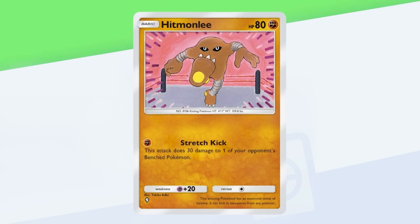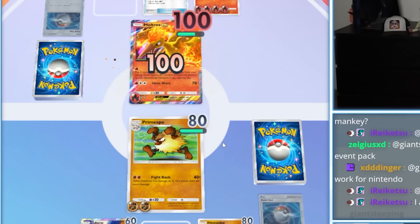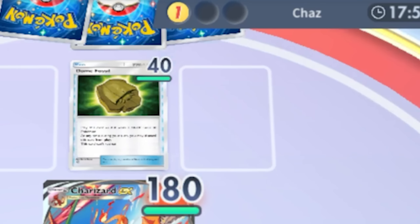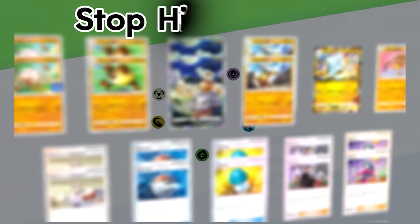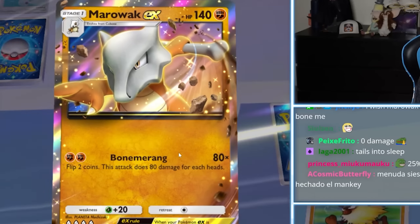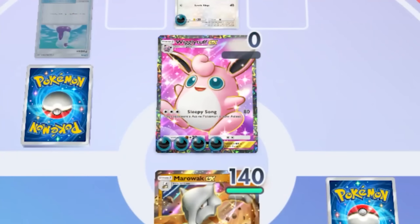We run two regular Marowaks and one Marowak EX, providing more flexibility by selecting the proper evolution depending on the state of the match. I'm a big fan of running one Hitmonlee in a lot of my Fighting type decks, as it provides a way to finish off wounded EX Pokemon who've fled after getting a taste of Primeape's power. This deck attacks quickly while also packing decent bulk, with great Fighting typing for super effective hits against Electric, Darkness, and Normal types.